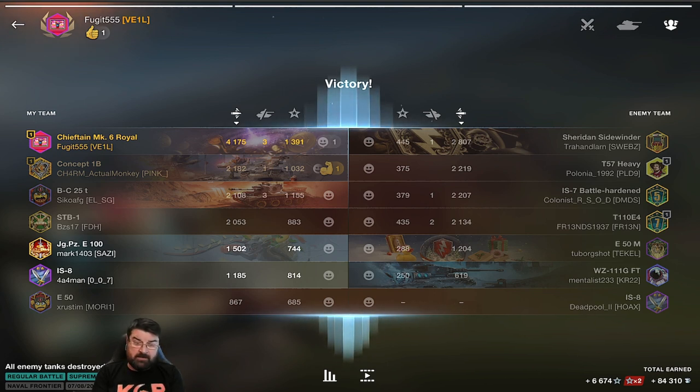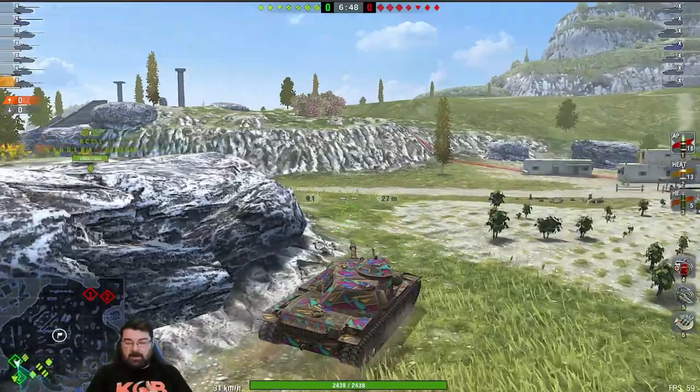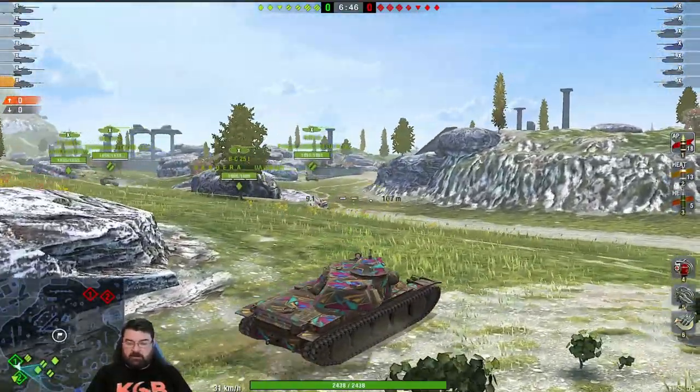You could say the team we faced wasn't very experienced — and you're going to get both experienced and inexperienced teams. In the next replay on Halas, the team is slightly more experienced. Here we are in the American heavy, the T95E6 — a collector tank not in the tech tree, and not the easiest heavy to play.